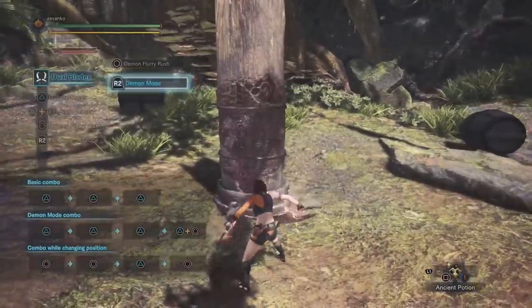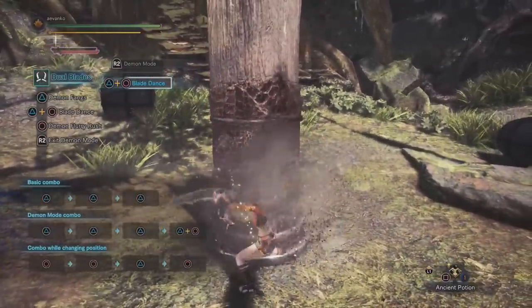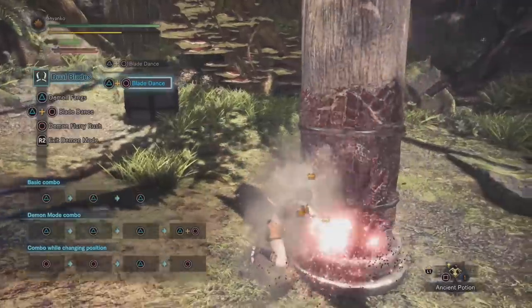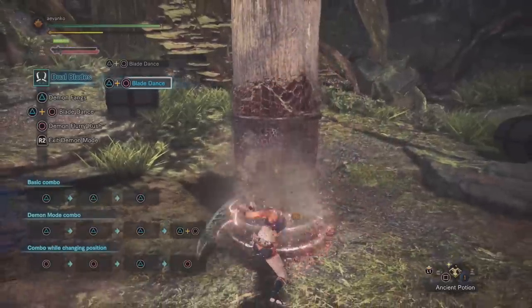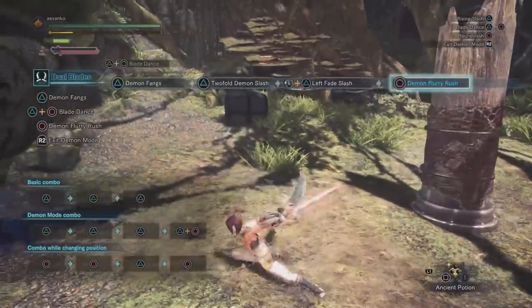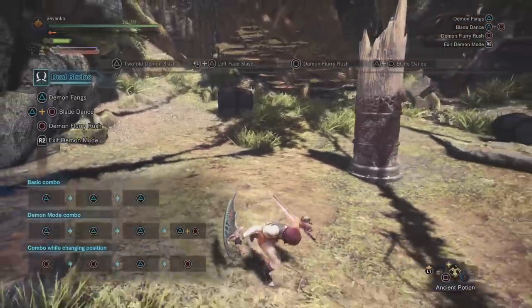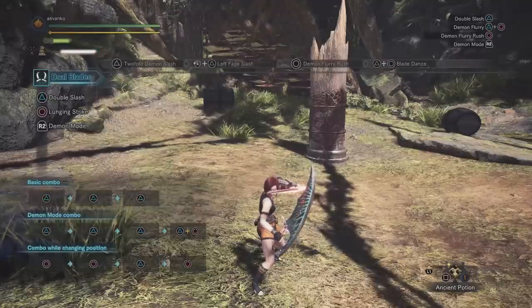Then finally we have the real meat of demon mode, which is the blade dance. Just press triangle and circle at the same time to do it. It's a full auto combo that does 15 hits. For this move, you are committed to the position when you start the combo, so be careful not to just spam it unless you're sure you're going to be safe for the duration. The general advice is to use the triangle attacks to do damage, and if the monster is down and you have a big opening, use the blade dance. This attack has super armor so you won't easily get knocked out of it, and Mind's Eye so you won't bounce. It really is the bread and butter of the weapon.